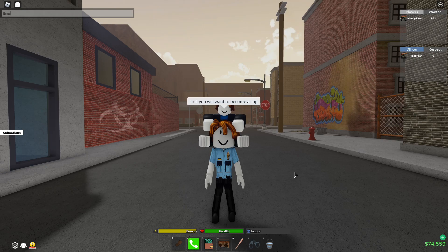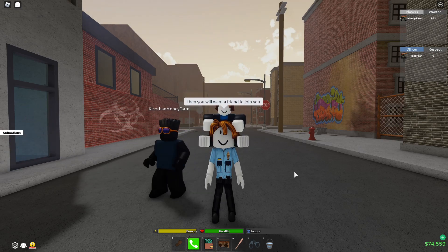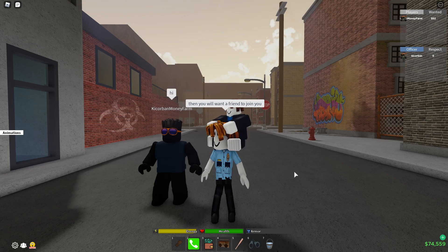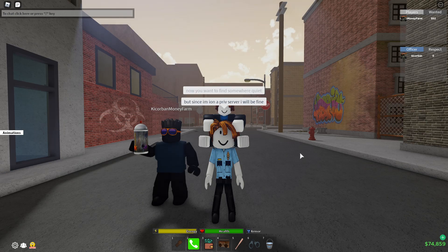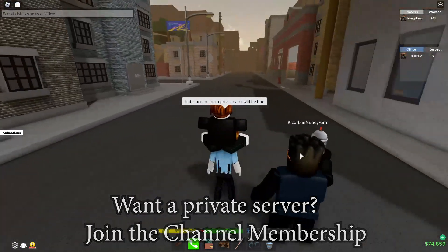First you want to become a cop. Then you want a friend to join you. Make sure your friend has spray. Now you want to find somewhere quiet — but since I'm in a private server I'm fine.